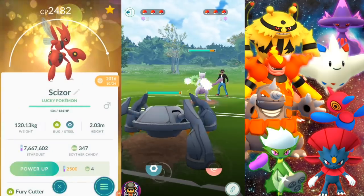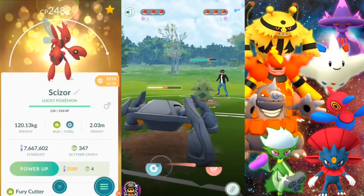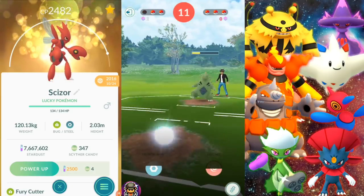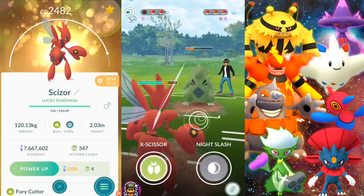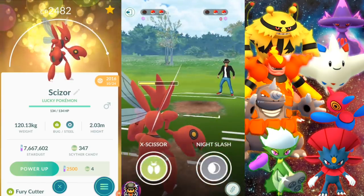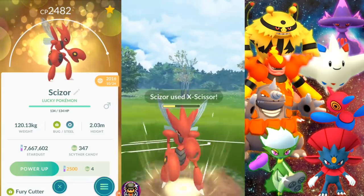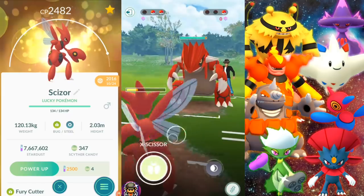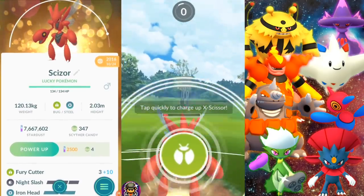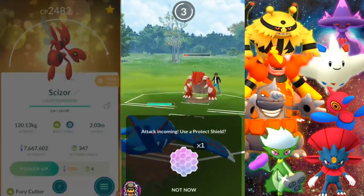Next up is Scizor — Bug and Steel type with only one weakness: Fire. But it's very weak to Fire, so if they have a quick Fire move you're going to get eaten up fast. Use that to your advantage: when you have a super effective quick move against them, keep going and save your charge move for the next Pokemon. Stack up your charge moves so when that next Pokemon comes in you can hit them twice — make them use a shield or tear through their health. Saving shields toward the end is also a good idea, but it really depends on the situation. These battles revolve around skill and strategy.